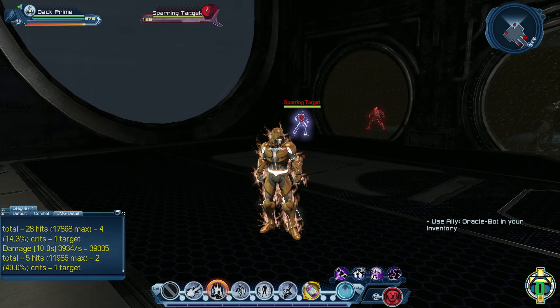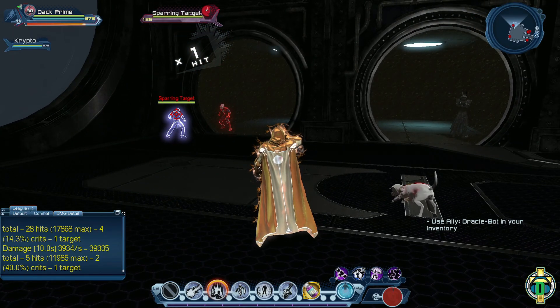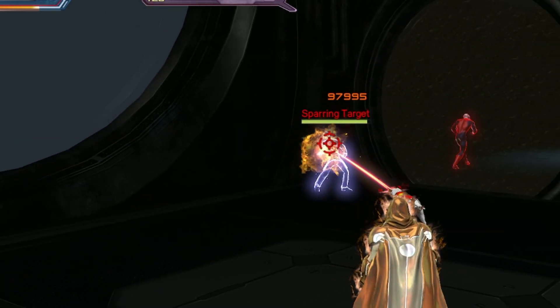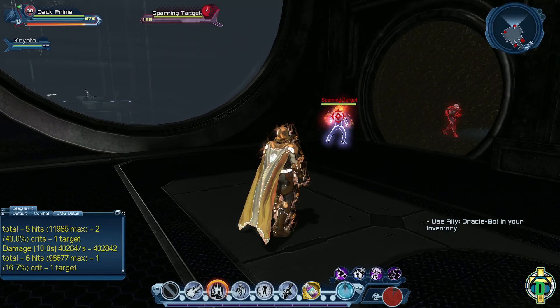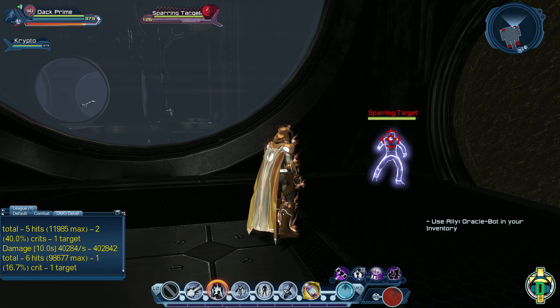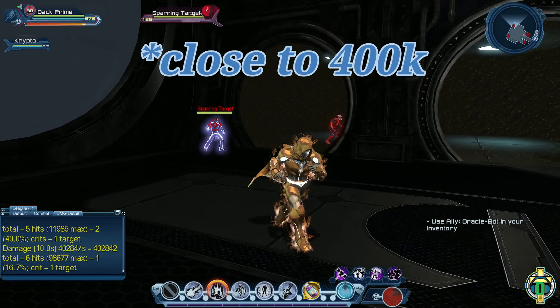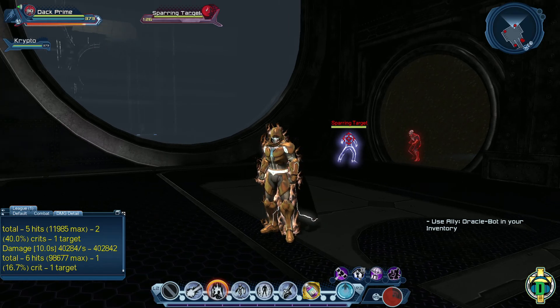Now let's see what he looks like when he comes in to combat. We'll hit the sparring target and here comes Crypto — immediately jumps in and fires his eye lasers. Now the target is burning, but there's no additional burning effect visible. He did do pretty close to 300,000 in damage on the sparring target. That right there was his eye beam attack. I wonder if there's supposed to be some burning damage afterwards, but the target was at least burning.